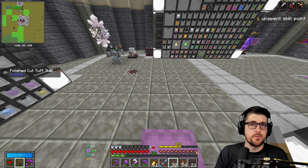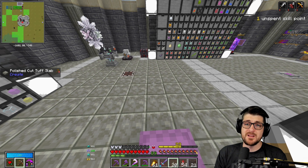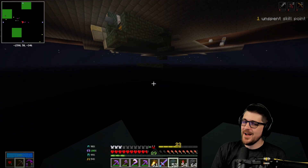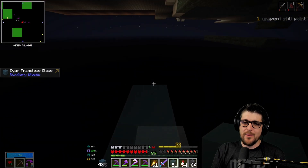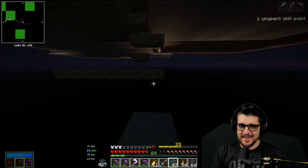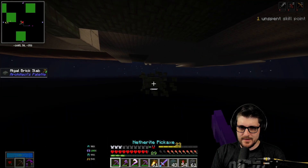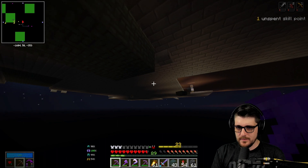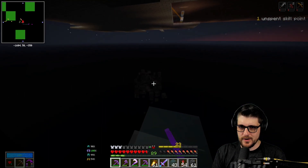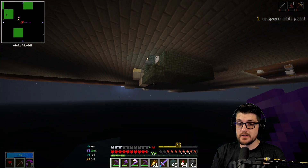We're just getting down to Y30, negative 31 actually. I'm using the quark method — if you go nearby a block you can pillar down this way, and I have my elytra and rockets so we're fine. There are multiple ways to pillar down — we could use the water method, that would probably be better and easier, but I'm just using the quark method. I'll pop an elevator and then probably just mine this out after.